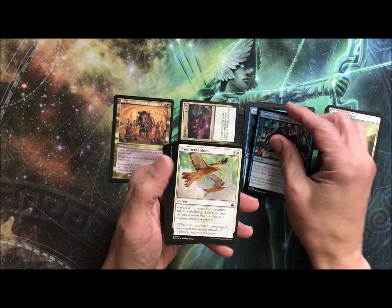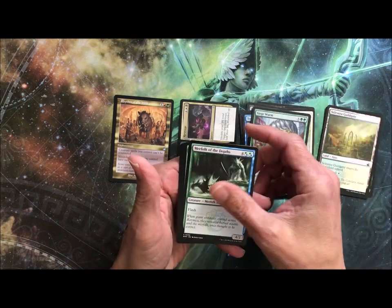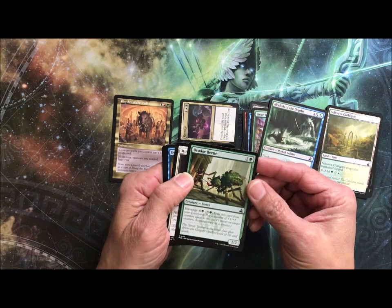Target player draws three cards, Eyes in the Sky, 1-1s, Siege Worm, Merfolk with Flash — in case you need an extra four damage to go against something, I guess. Drudge Beetle.